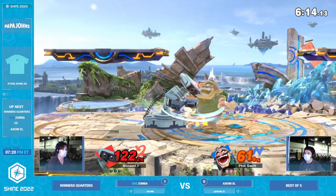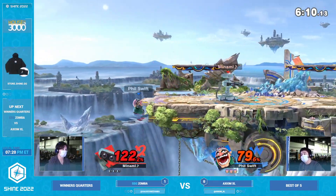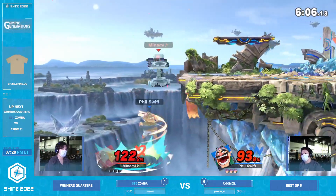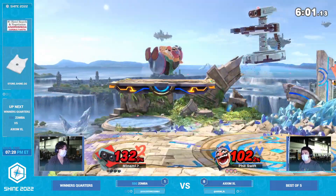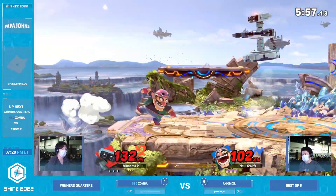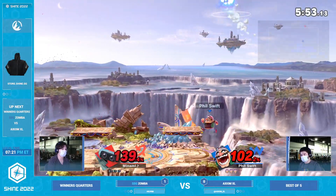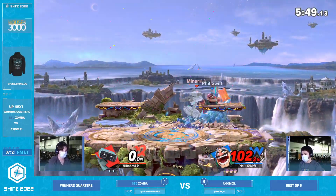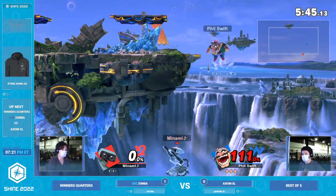He's putting something together there — the up smash not connecting. Big opportunity for Zamba. Just trying to land that back air and putting pressure at the edge. We're just playing gyro games at this point. Good fair though, going to at least allow Axiom to get back onto the stage. I love it personally when players don't telegraph anything and just react naturally — like that up air just going right for it, even though telegraphing that back air. Nice little mix-up. Gyro in hand here could be big for XL as well.